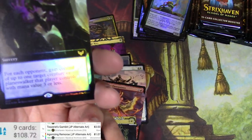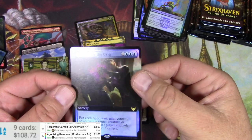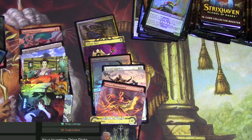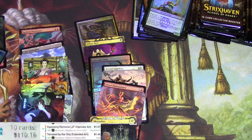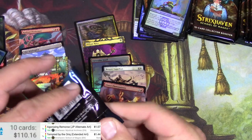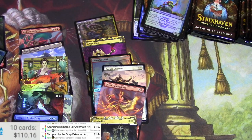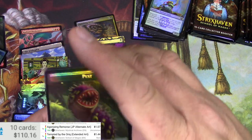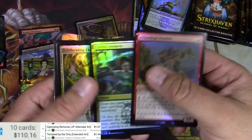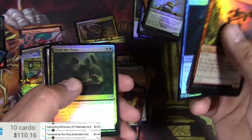About the same as a regular. Tempted by the Ring in foil — extended art, a lot of work to do just checking those out. I'm gonna go for the Japanese ones and the ones that are obvious hits. If I miss one, shout it out down below — I know you will.